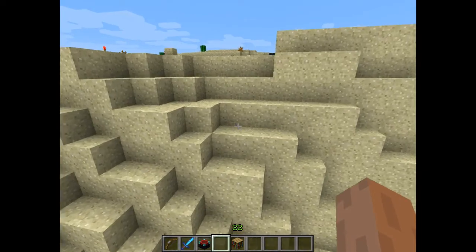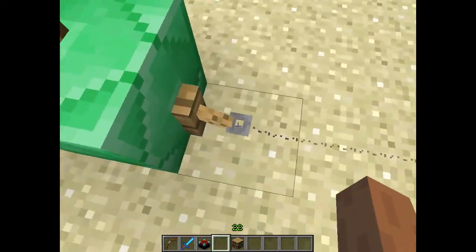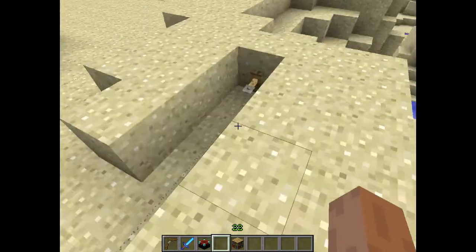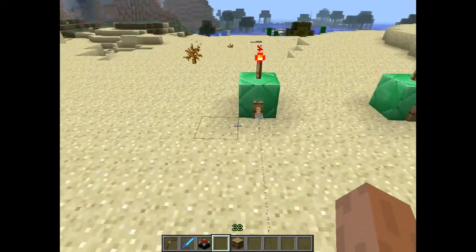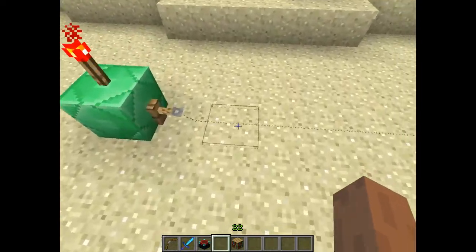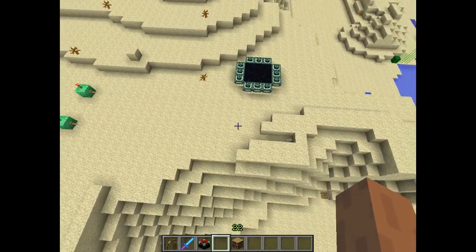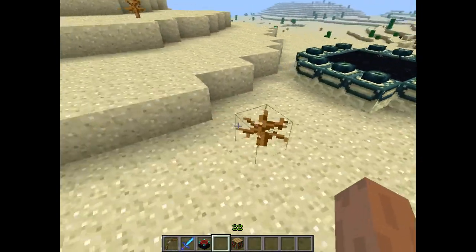Anyway, so up here, in the last snapshot they added tripwires, with the max distance between hooks being 19 blocks. It still works. In this snapshot the max distance — see, it works — is 40 blocks. That is a huge potential for traps. Huge potential.